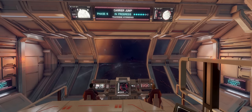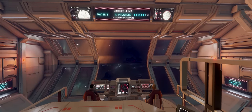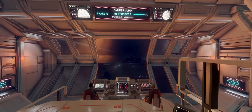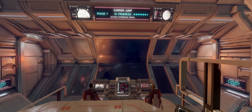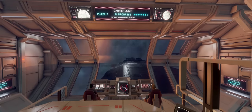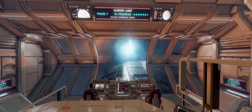In Elite Dangerous news this week: Caustic Sinks are engineerable again, Thargoid Scouts come off the caffeine and more fixes arrive in the latest patch, the FDev livestream has some juicy tidbits and promises a sneak peek at update 16, and there's a fascinating stealth change which could significantly impact on-foot material gathering and anarchy factions.